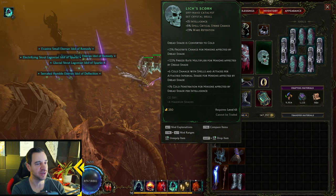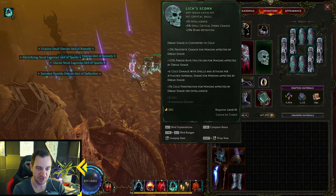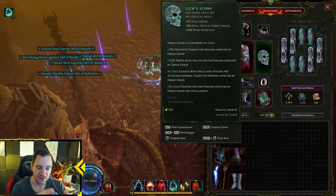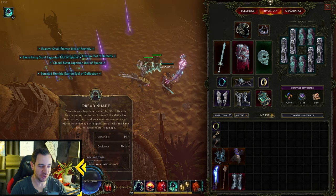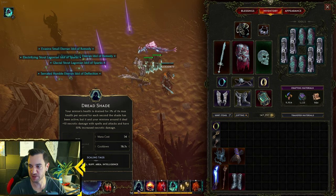This item alone doesn't do it though. It also has 15 Intelligence, Spell Critical Strike, and Vault Retention, so it's generally great for our build because we also run a lot of ward. Basically, we turned Dreadshade into a cold spell — it's cold now, so it does scale with cold damage.